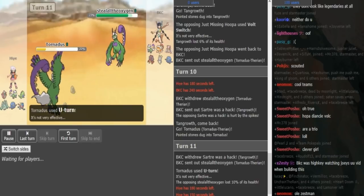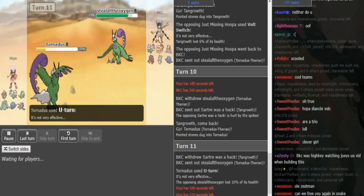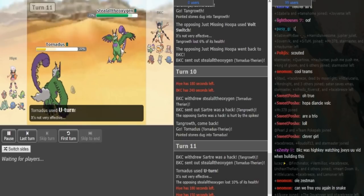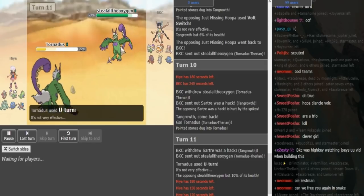BKC — I don't know what he already revealed with his Torn, but it's most likely Defog, Hurricane, U-turn, and last move could be either Knock Off or a fighting coverage move. Don't really remember what he already revealed. He just showed U-turn — no, that's Hai who just went for U-turn. I don't remember if BKC already went for U-turn. It's also kind of weird to narrate this.